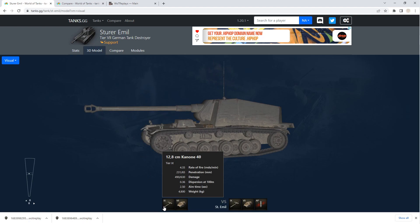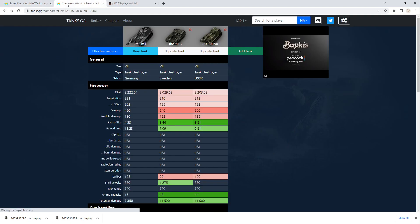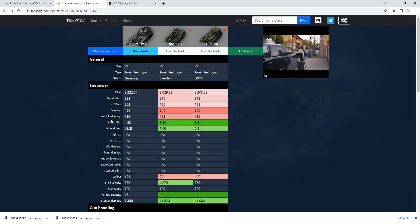490 alpha and 231 penetration, but you don't have a gold round, so definitely a downside. Your dispersion is 0.36, also not great, but you definitely have to try to get that down. The real downside to using this gun is only 15 ammo. With a 13-second reload and only 15 ammo, you're going to be about four or five minutes until you're out. So it kind of depends on how the games progress as to whether you want to use this gun or the lower-tier gun with faster reload and much higher ammo capacity.